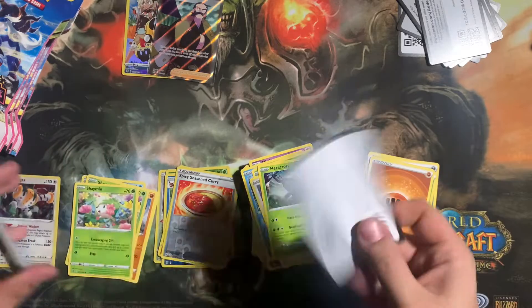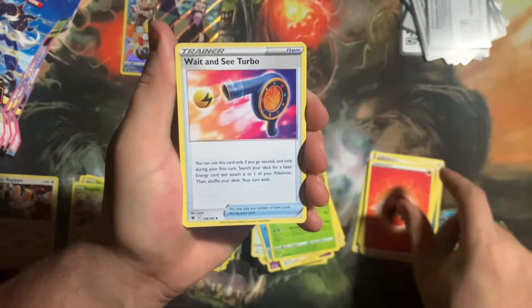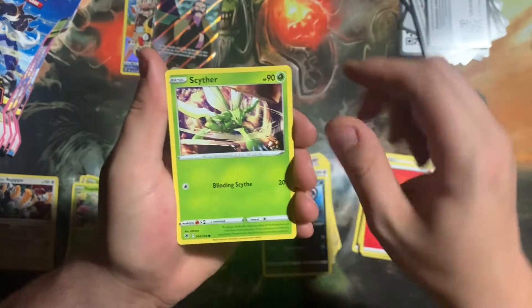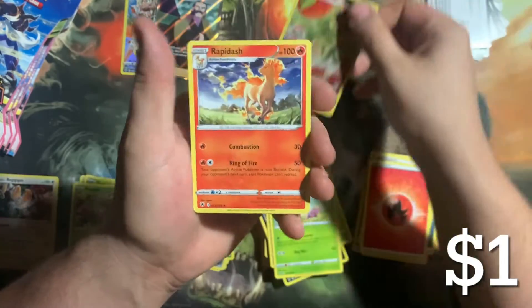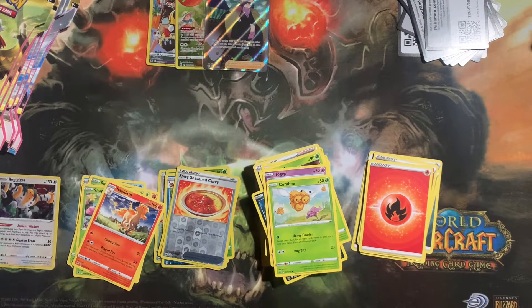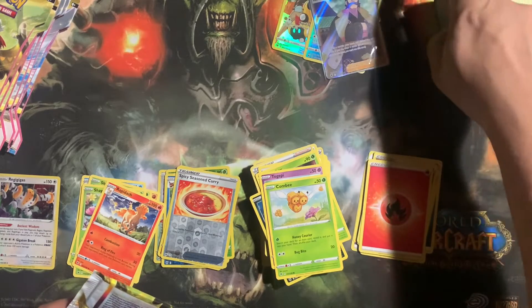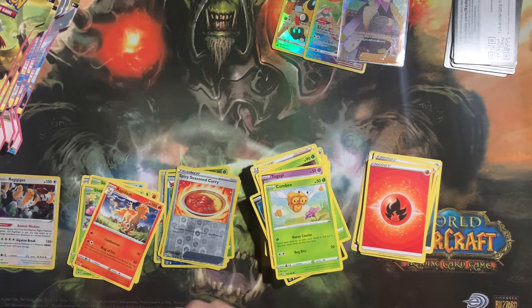Last pack — let's see if we can get some last pack magic. Code card for you. We got a Flapple Character Rare into a Rapidash non-holo. So that ETB wasn't too bad. Unfortunately we do have both of those character rares. Sliding those over with the code card — I need to have everything nice and organized.